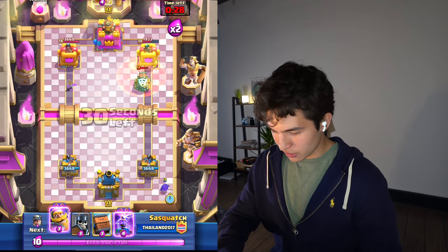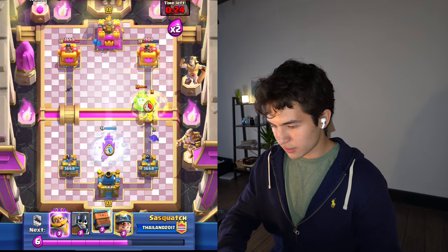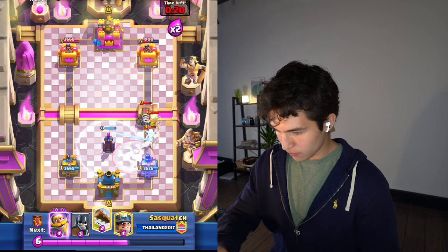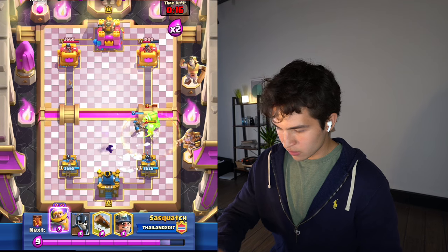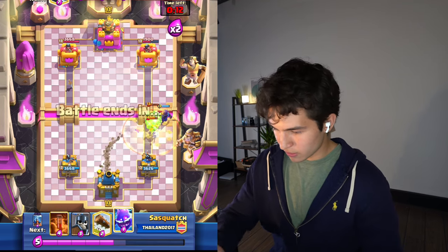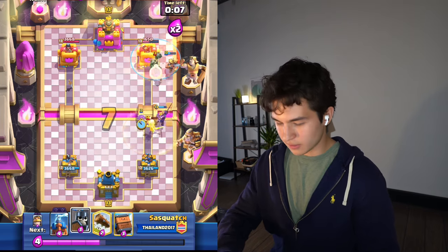He's gonna do his annoying push again, I'm sure of it. Tesla coming down, should be able to deal with all that. Hopefully the sparky doesn't lock onto my tower. We're all good. This guy's playing a weird deck - it's kind of annoying because I would like to show a better game but this is how it's gonna start. I'm just gonna have to deal with that.